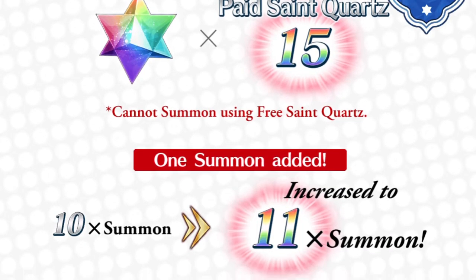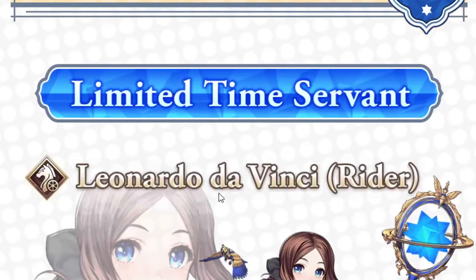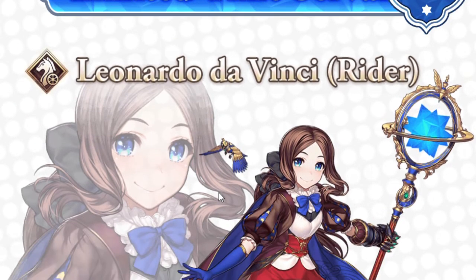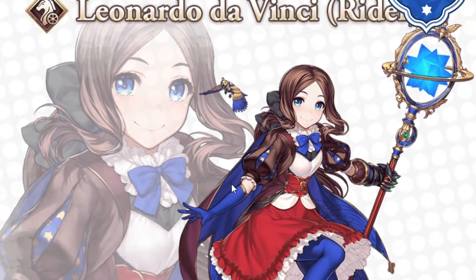Wait for the free SSR ticket coming later — that's the best you'll get in terms of a free SSR. And finally, we have the actual summon unit, which is Leonardo da Vinci Rider. She's a fantastic Rider servant — especially now, she's extremely good, even though the meta doesn't really favor arts units a whole bunch. Super strong — I love her AoE, I love the support she gives. And once the Castoria meta kicks off, she is one of the best AoE arts servants, especially for Rider. She's just insanely good. Perfectly, perfectly acceptable for an anniversary unit.